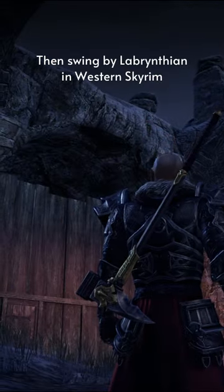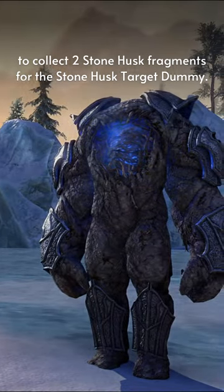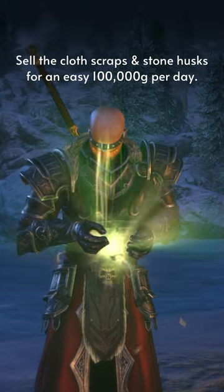And then swing by Labyrinthian in Western Skyrim to collect two Stonehusk Fragments for the Stonehusk Target Dummy. These fragments are unbound and can be sold to other players for as much as 30k apiece, making you an easy 100,000 gold per day.